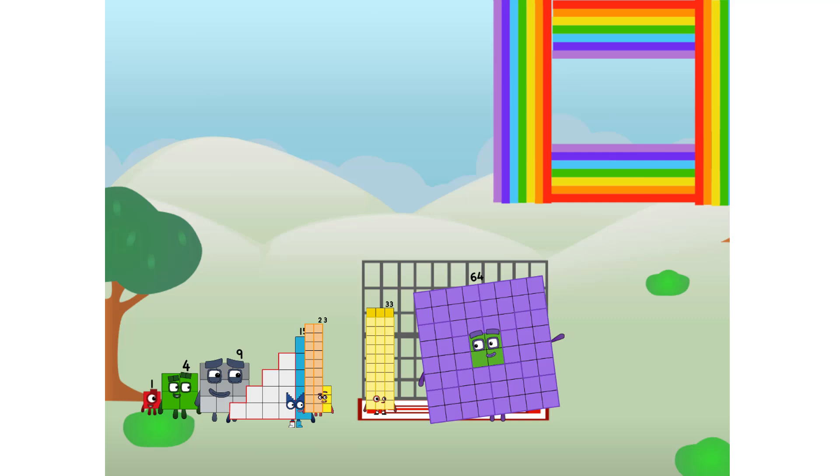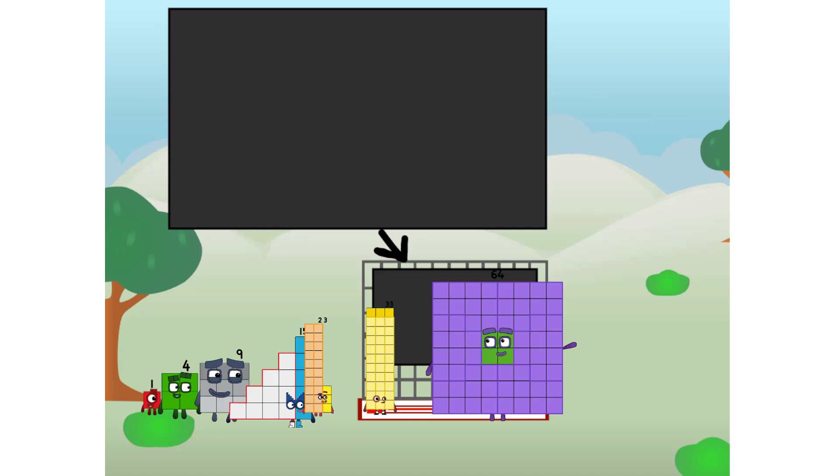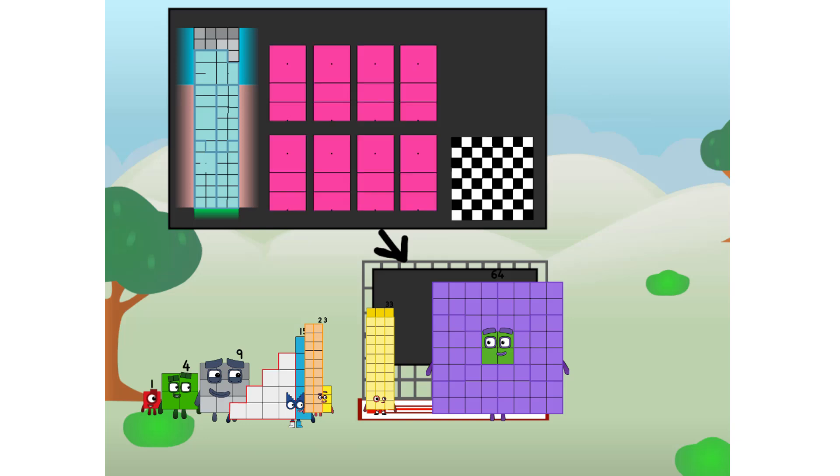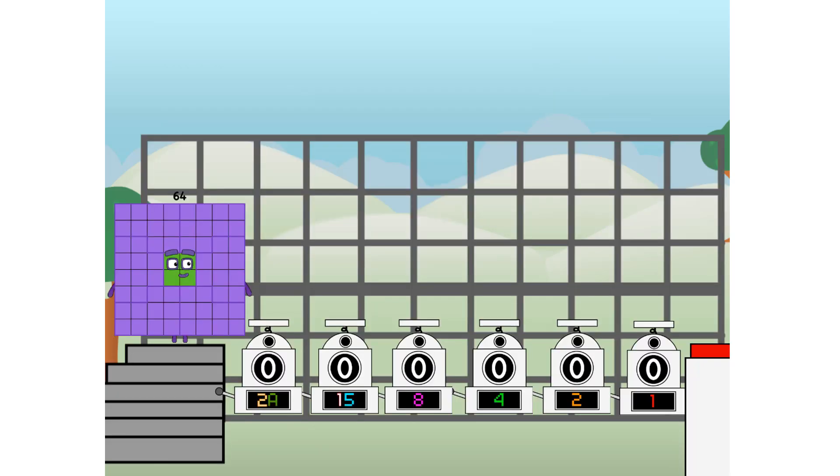There you are — I've got so much to show you. I am 59. And I can be a strong square, a chess board, a super rectangle, 8 octoblocks, or even a super cube. But today I want to show you a little trick I call binary boosters — using the power of doubles to send any number flying.